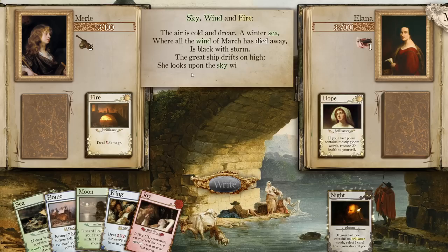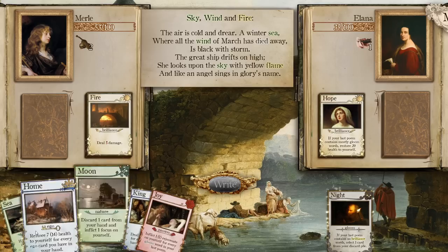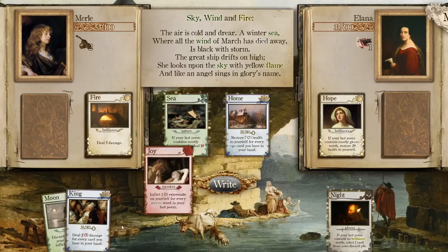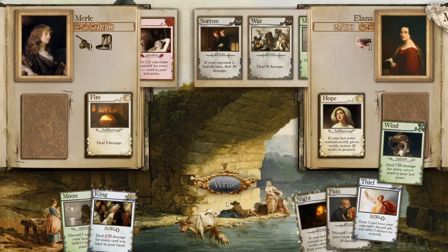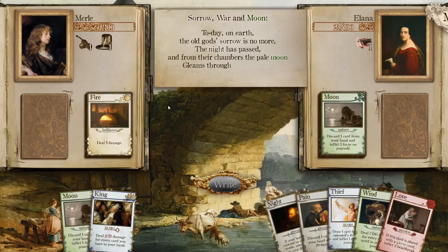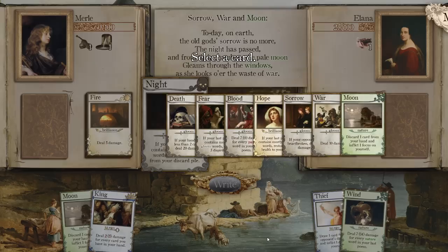'The air is cold and drear a winter sea, where all the wind of March has died away. Is black with storm? The great ship drifts on high. She looks upon the sky with the yellow flame. And an angel sings in glory's name.' Two damage for every card in your hand. I think we save Moon for when we get Death. We're definitely doing the Sea. Ten damage, a seven heal, and we get another seven heal. 'Today on earth, the old god's sorrow is no more. The night has passed, and from their chambers, the pale moon gleams through the windows, as she looks o'er the waste of war.'